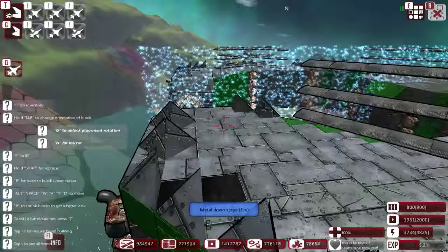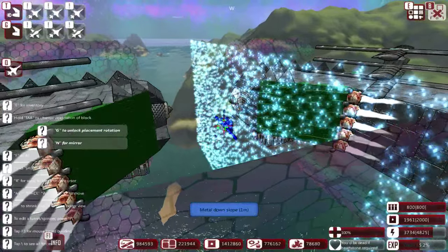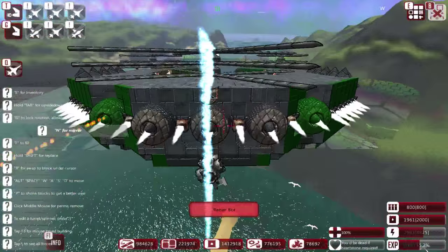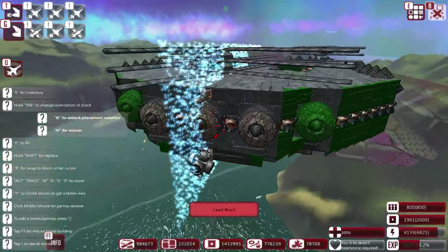Even though it goes down to start off with — that's because the thruster placement is terrible — it does stay up in the air as intended. Also, I do want it to always tilt forward for the mines.